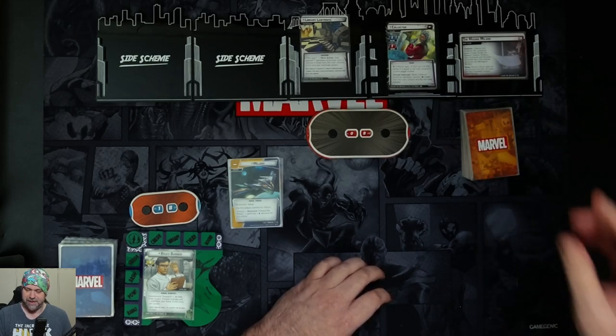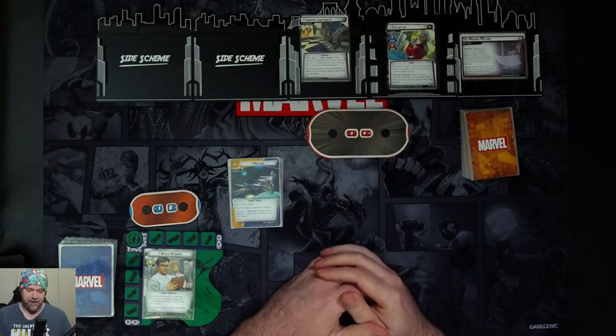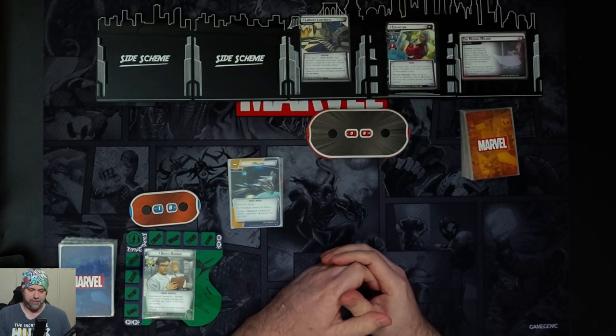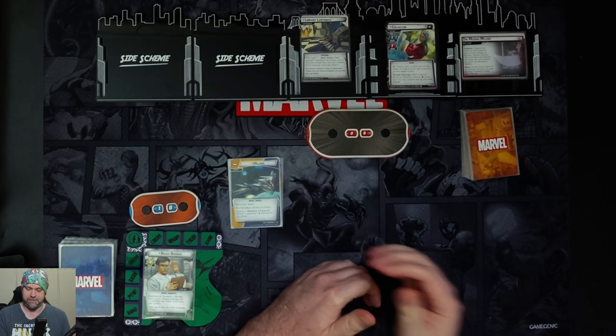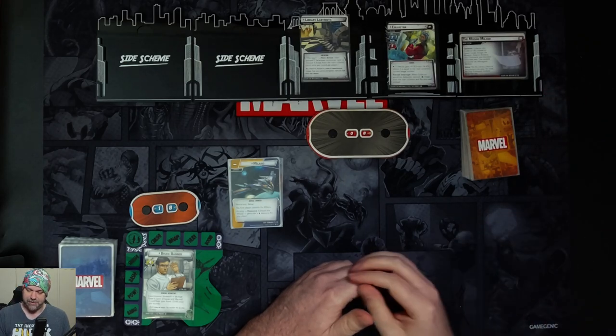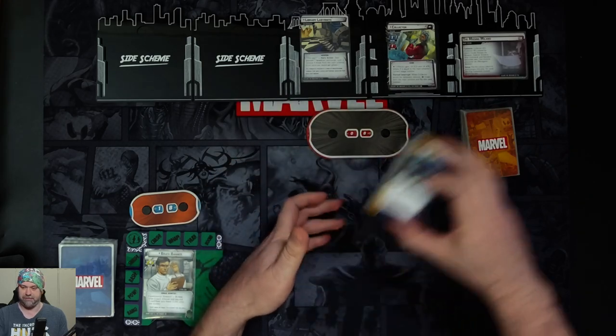We'll go through our setup. We put the Library Labyrinth environment into play, which has a hero action. We deal ourselves one face-down encounter card and remove five threat from the main scheme once per round per player. We also set aside the Ship Command Module encounter set, so we'll put that aside for now.